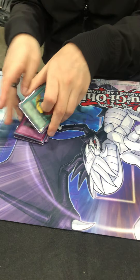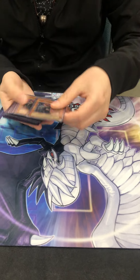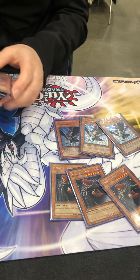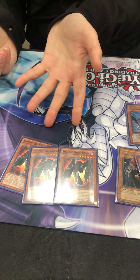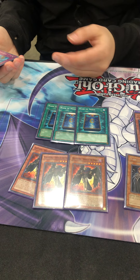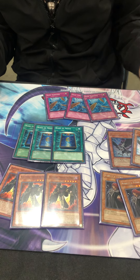The side deck is simple — a lot of threes. Three Vanity's Emptiness for frogs and anything that special summons a lot, mostly came in versus frogs. Three Crow — for matchups where Crow is good. Three Sirocco for Blackwings. Bottomless Trap Hole is also good against Hero Beat; I brought it in versus gadgets sometimes just because I needed more bodies. Three Book of Moon — it's a good card.